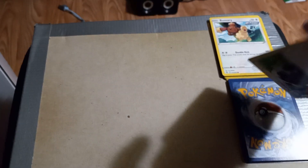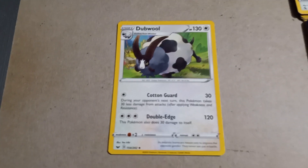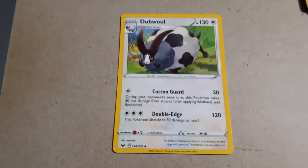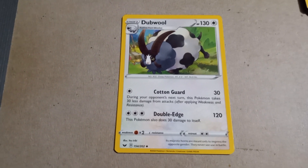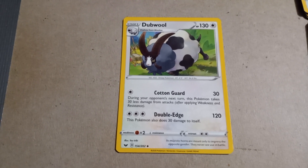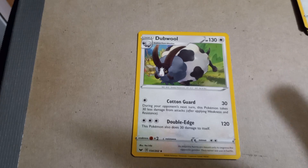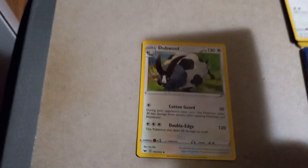First card is Dubble with 130 HP! Cotton Guard and Double Edge. I love how I say something and then immediately eat my own words — that's 10 more HP than I thought was the max!